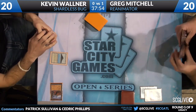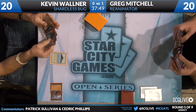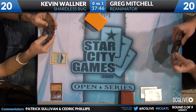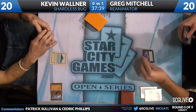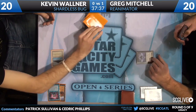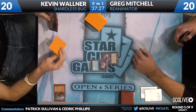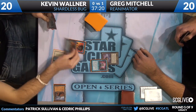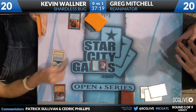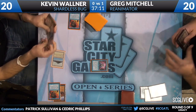Greg is going to be super reliant on Chrome Moxes. Greg does draw another Cabal Therapy. He leads with a Lotus Petal. We're going to see a Brainstorm in response. Greg pushes that forward — he says if you want to counter that, feel free. You can see a Force of Will. Force of Will removing Force of Will. Good play by Greg leading with the Petal here, because if his Chrome Mox had gotten forced, it would be a disaster.